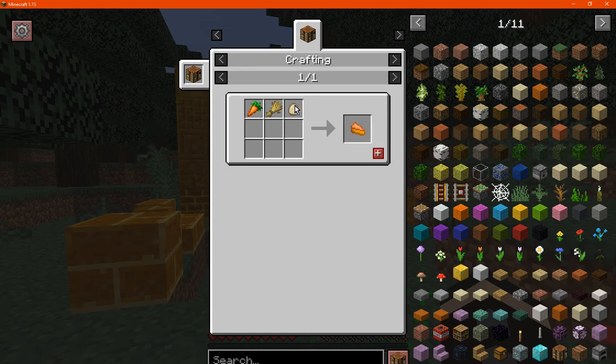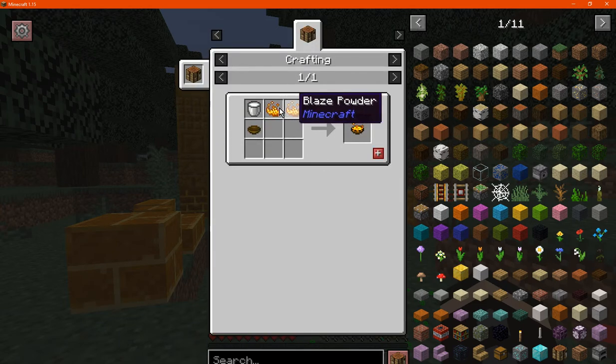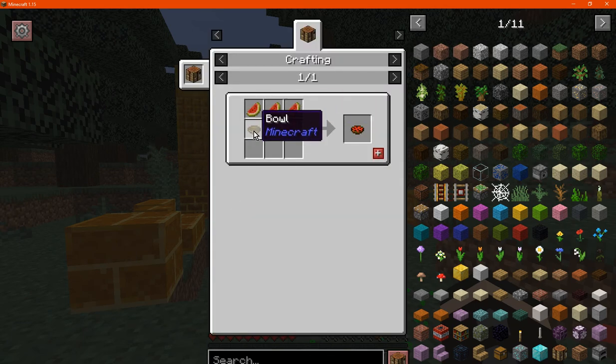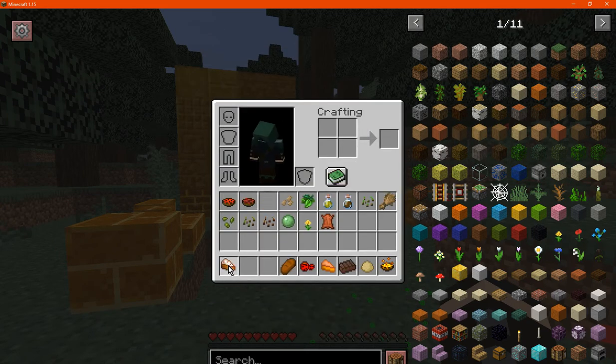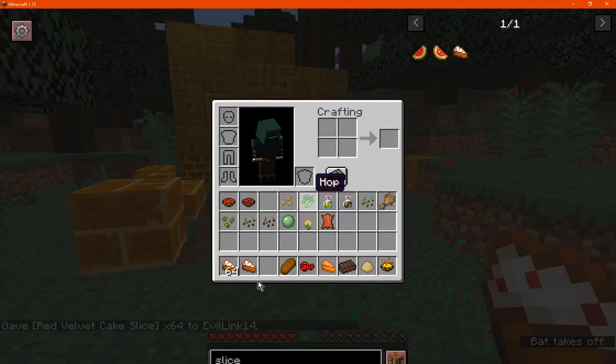You've got carrot pie which is just an egg, wheat, and carrot. You've got a chocolate bar which is two cocoa beans, a milk bucket, and two sugar. The dough we've already covered. We've got blaze soup which is two blaze powder, milk, and a bowl. We've got melon stew which is three melons and a bowl. Netherwart stew being sugar, two netherwart, and a bowl. Red velvet cake slices are made from wheat, beetroot, and egg - I don't think you can use those to form a cake, it's just an item.